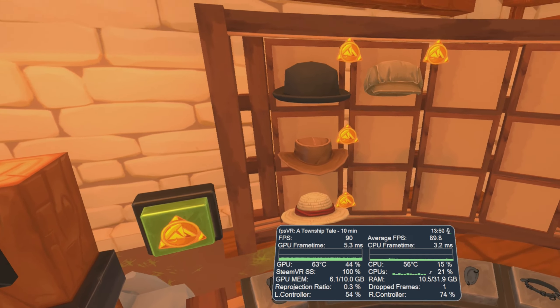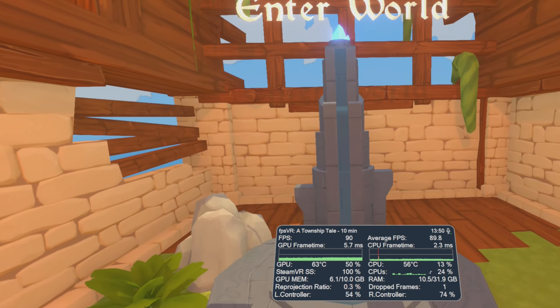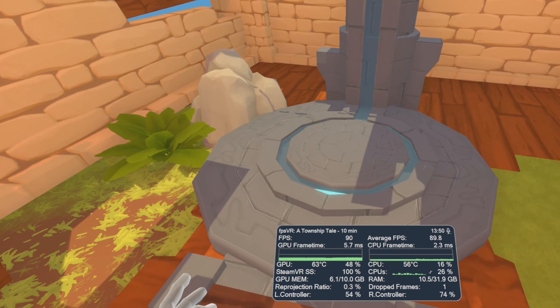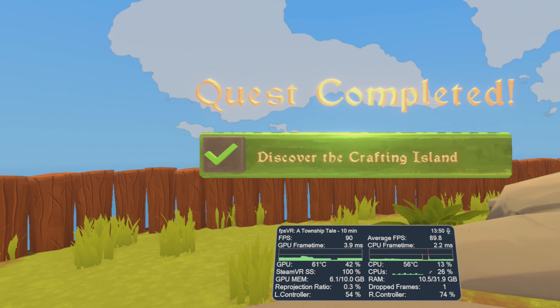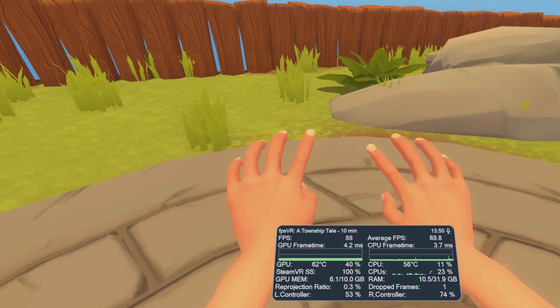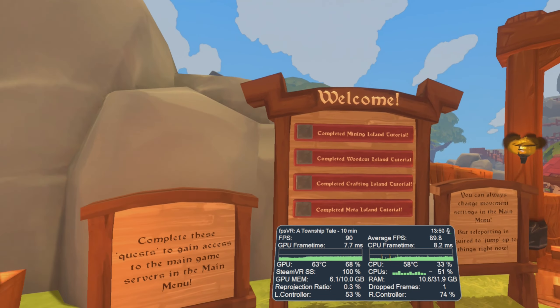I did try to look for in-game graphical settings but I couldn't really find them. I don't know if I just couldn't find them or if there are no in-game graphical options, which would be a little strange — on the Steam VR version you'd expect some kind of graphical options, but these are just the standard settings.